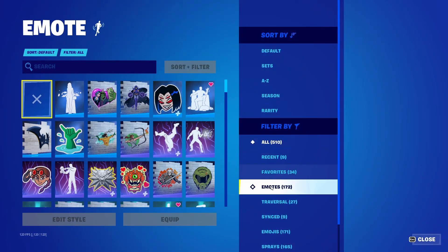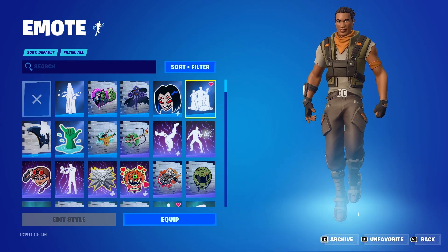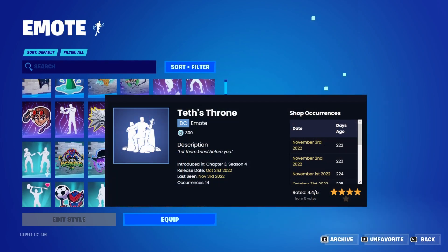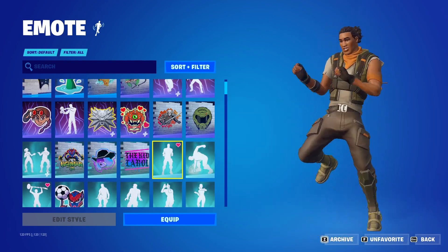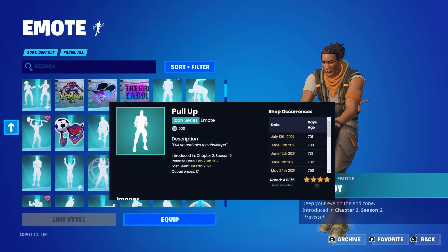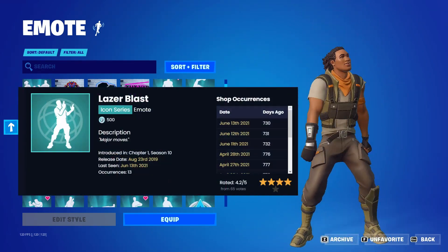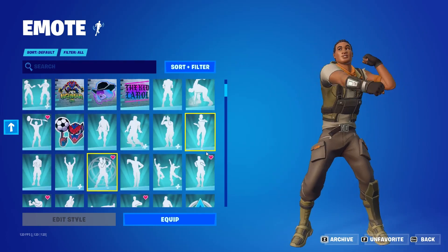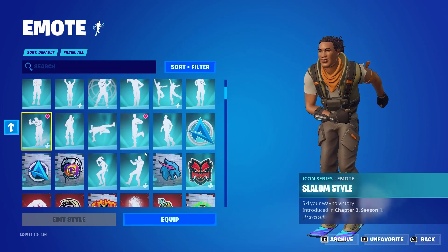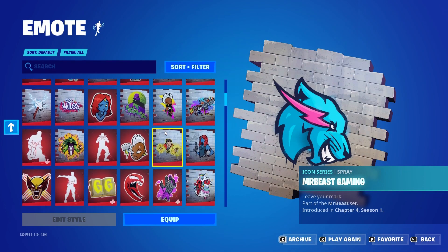Now going into the emotes. I have 172 emotes — so a pretty big collection. Most of course purchased. You will see the Test Throne, which is getting very rare. The Pull Up emote, or the DaBaby emote — it's also rare, almost at 700 days I believe. And the Laser Blast, which is almost at 800 days — I believe it is the sixth rarest item shop emote in the game, and I'm lucky to have it. The Out West emote from Travis Scott, before he got cancelled. And the Slalom style, and of course a Mr. Beast Gaming spray there for you.